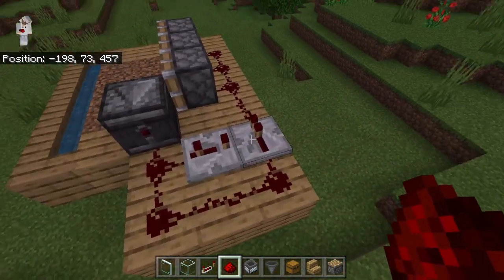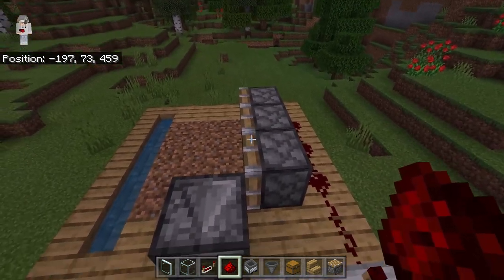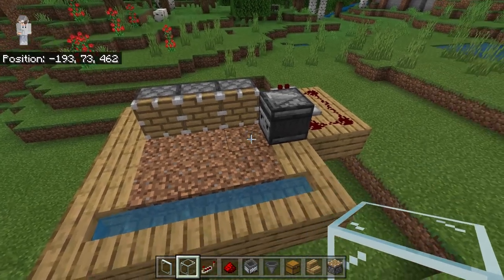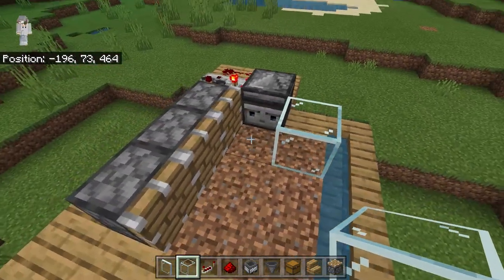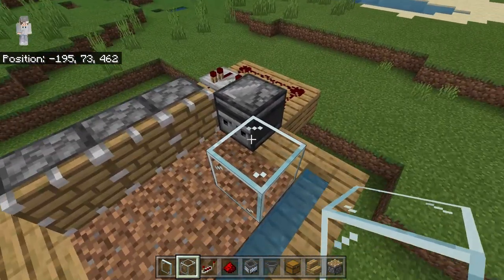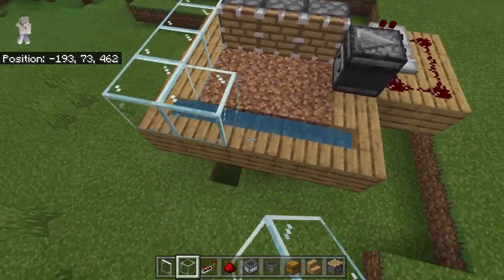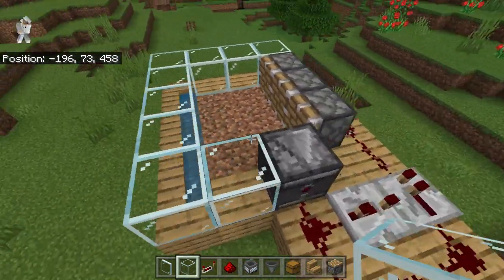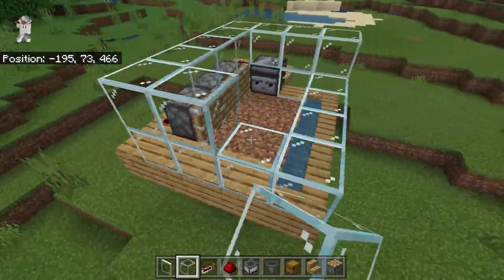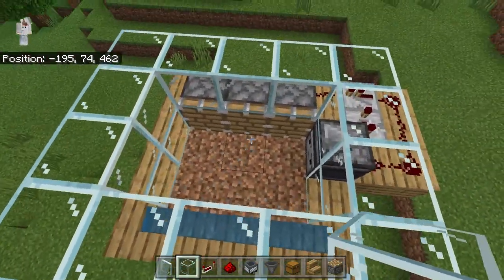The reason we did this is to prevent the redstone observer from sending out a repeating signal, which would cause the pistons to retract back and forth many times. Instead, it's going to now only send one signal whenever a melon grows, so the melons will get broken once and stop moving until another melon grows. To test this, you can place one block over here and the pistons should extend and retract one time — that means you've done the redstone correctly. Now come over here and enclose the area with glass, making the walls about two blocks high but not filling in the roof, because if blocks cover where the melons are then the melons will not grow.